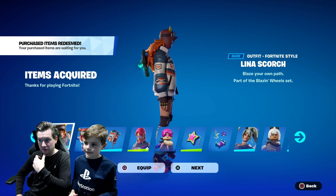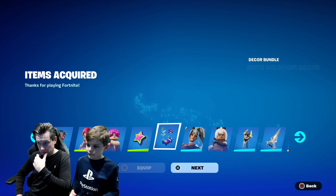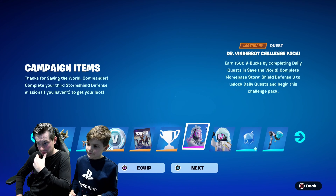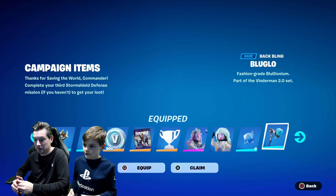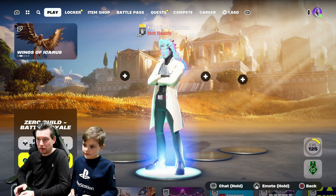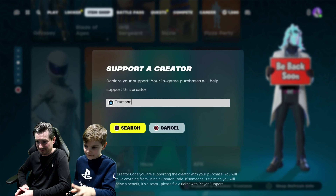I've just bought you everything, so just equip everything, Freddie. Three new ones - and we have Doctor V-Bucks! Freddie, are you going to buy the new emote? Yep, definitely the new emote. Make sure the support a creator code Truman is on - good choice.